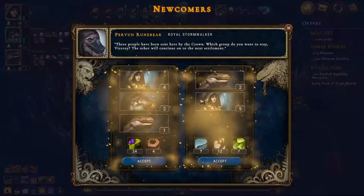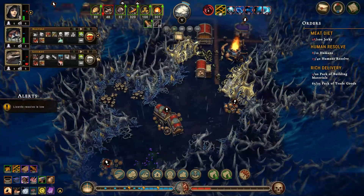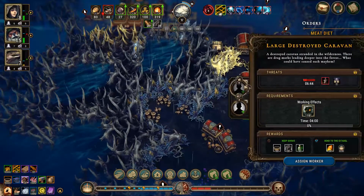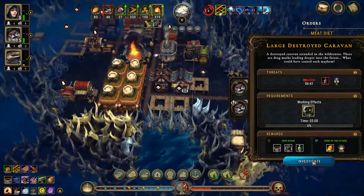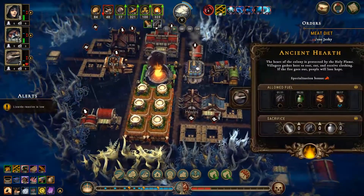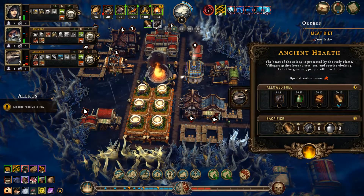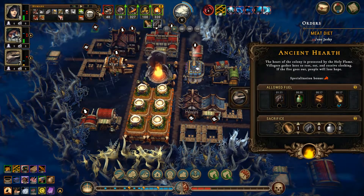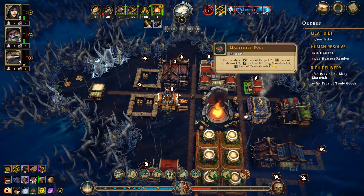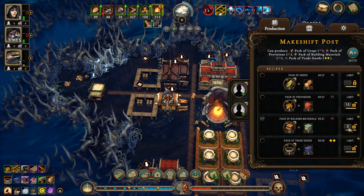This one gives us parts — I'm always looking for parts. We need to go ahead and do that, and we're going to burn a little bit of wood. How much wood do we need to burn? Just a little bit. So we need pack of building materials, which means more wood. Okay, let's go 20 — stick a human into there. You guys will be non-stop cranking out those.